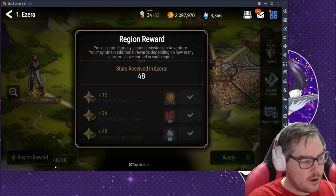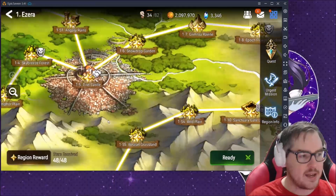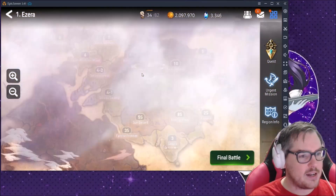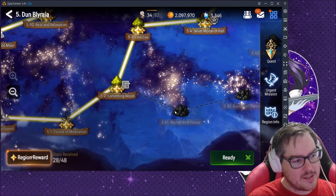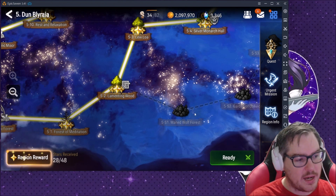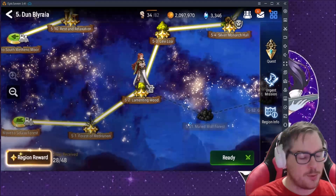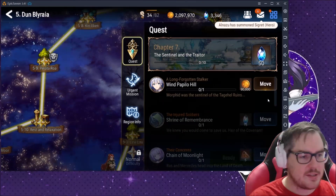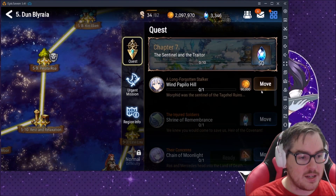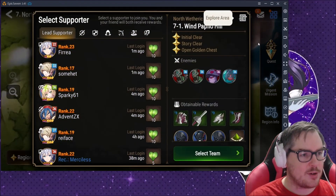Make sure to collect all region rewards at the bottom left. You can tell if you've finished a region if it shows something like 48 out of 48. To unlock a new area like Moth Wolf Forest, you go into the next stage, explore the area, and exit. There are also quests — just look for red dots and start clicking. Hit 'Move' to navigate to the next area.